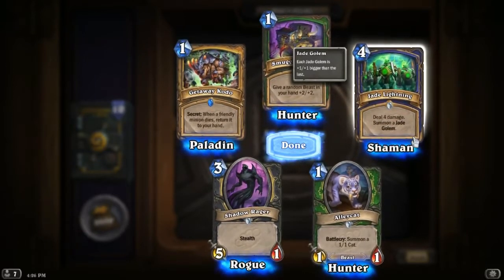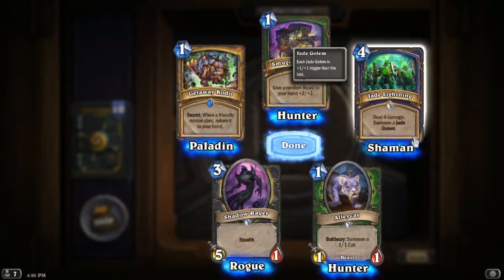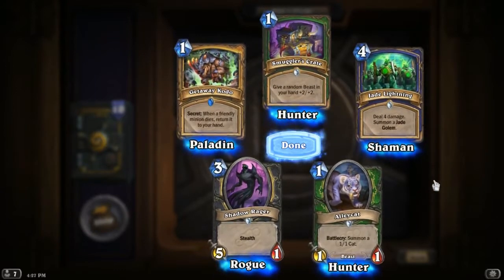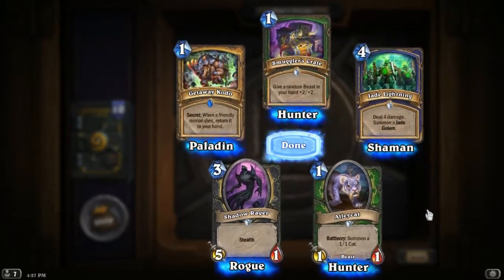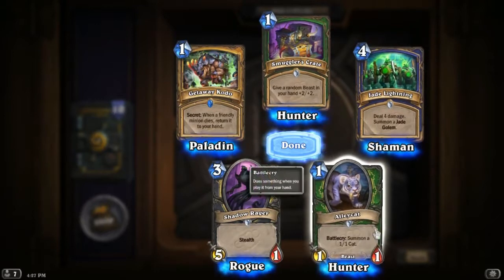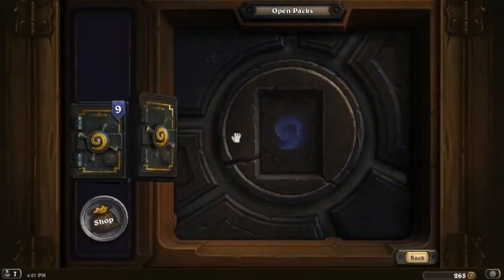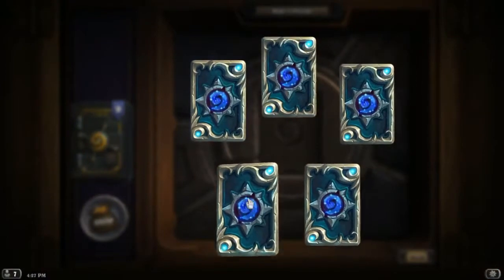The jade golem deck really doesn't survive the first six or seven rounds — they're just trying to survive and the decks aren't really built around that yet. I'm eager to see what the shaman jade golem deck turns out to be. Alley Cat is a really cool card — it's going to become a really good card for hunters. Turn one, just a 1/1, but it sticks around when you trade. I think Alley Cat might see some action pretty soon.